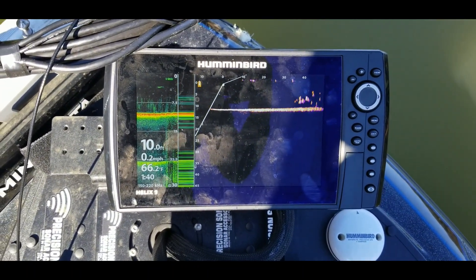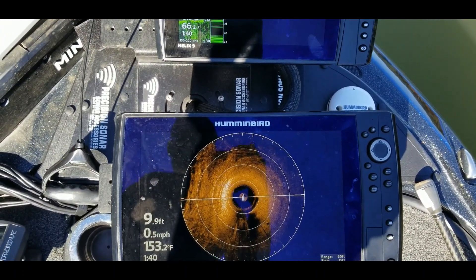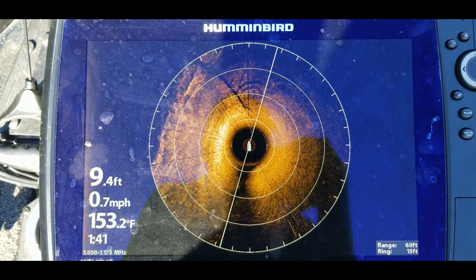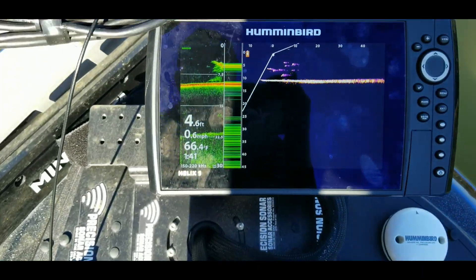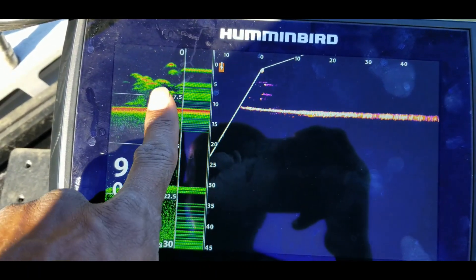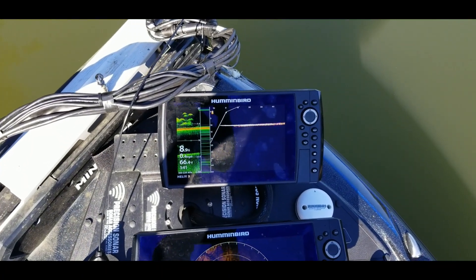I'll get a little closer and now I can see the fish moving around in there. I'll be able to see the tree itself. Let me get over here so I can show you on the 360 — there we go, now you can see that tree. I'm coming right on top of it, you can see all the branches right there, and there are some fish in there. That's basically where I was catching those fish. As it comes under the boat, you can see it show up on sonar as it goes behind the boat. Pretty impressive — I really like that feature and I can see how it would help me out on the water.